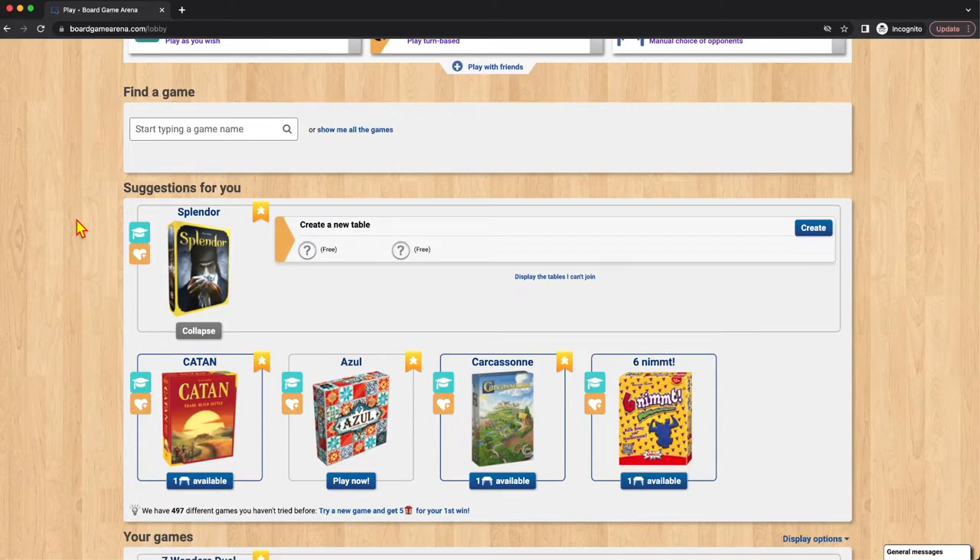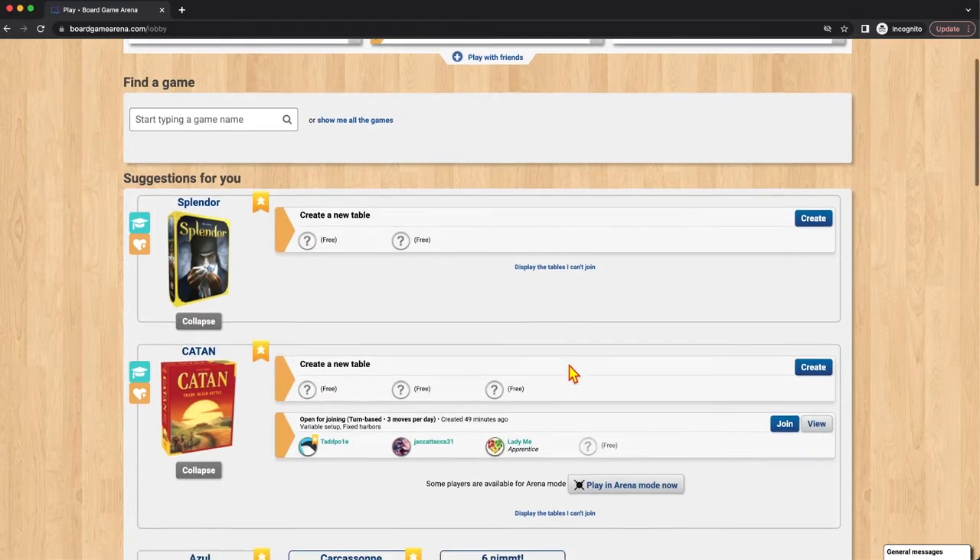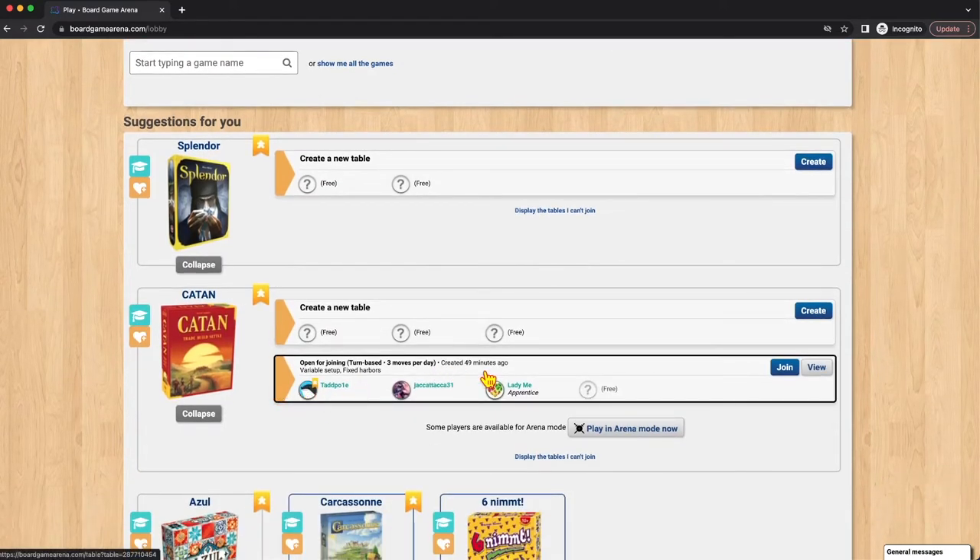Let's take a look at Catan. We can click on Catan and see there's a table here. It was created 49 minutes ago. It has variable setup and fixed harbors. There are three people in the game, and as soon as the fourth person joins, the game will start. You have to take three moves per day within a 24-hour period. If you want to join, you click 'join' and you're in. If you want more information, you can click 'view' and get a lot more information at your fingertips.